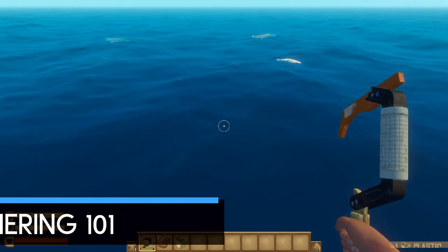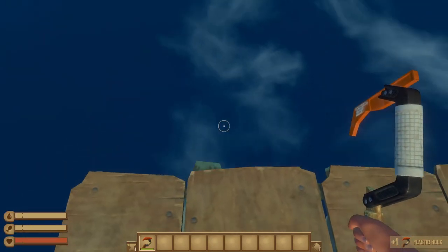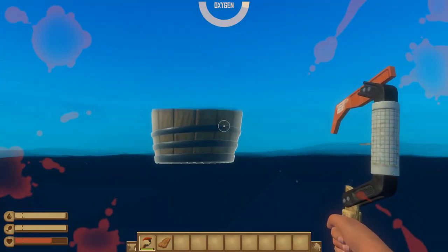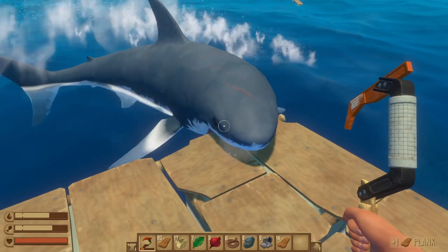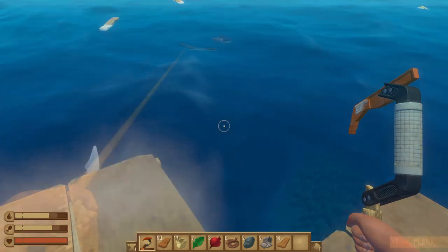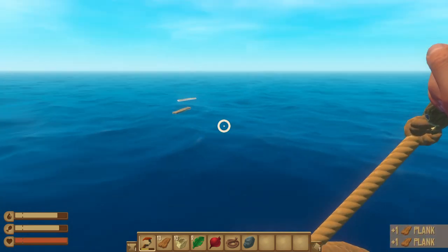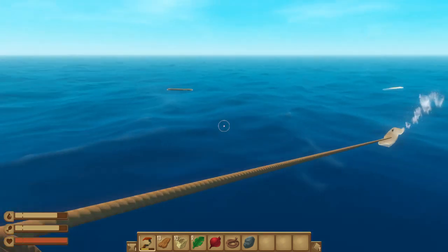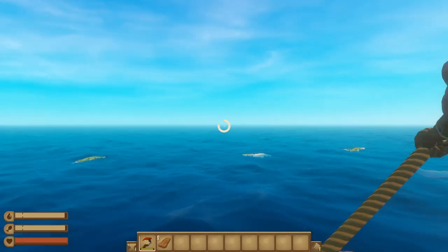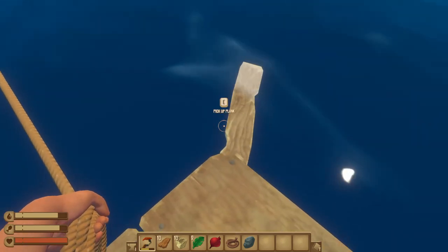At the start you find yourself on a raft only 2x2 foundations big. Resources are floating around you and you can just pick them up as they float by. You may feel tempted to jump into the water to grab whatever is out of reach, but don't forget you are never alone in Raft — there's always a shark with you. If you see something out of range, use the hook and throw it a little bit in front of the object so you can grab it by pulling the hook back. You can cancel a throw by right-clicking, and the hook will be back in your hand. Even while the hook is in the water, you can still pick up objects that are close enough to the raft.